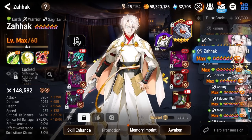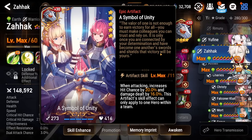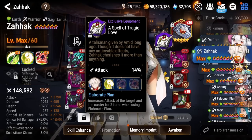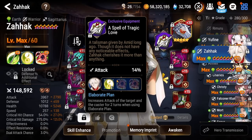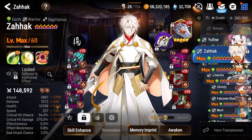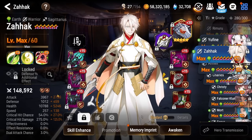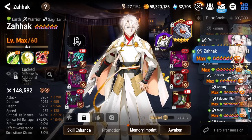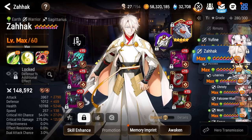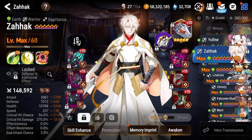Next up we got Zahawk — speed and penetration, got him on Symbol of Unity, and he's on the increased attack EE for himself and one of his teammates. Pretty standard Zahawk. I could make him faster, I really could, but I do need that damage because I do use him in other modes besides RTA. I might try him out on the faster build, but I really like the damage that he's currently rocking.